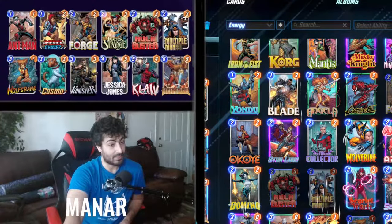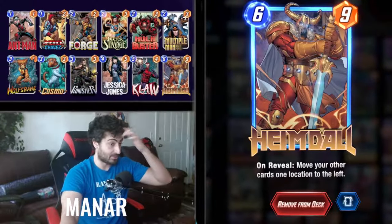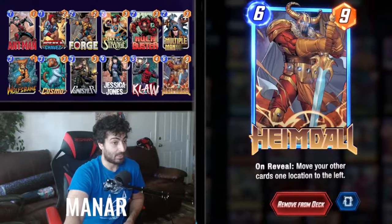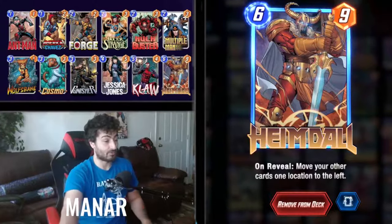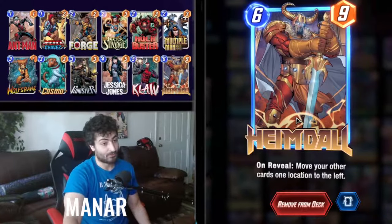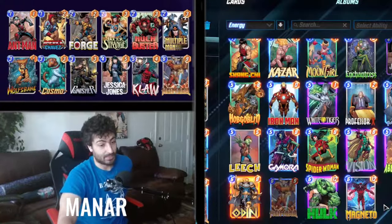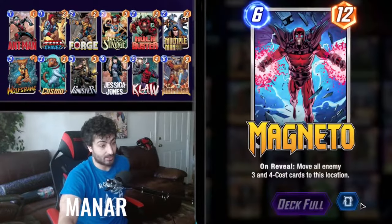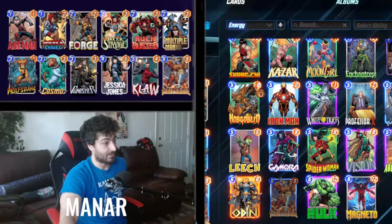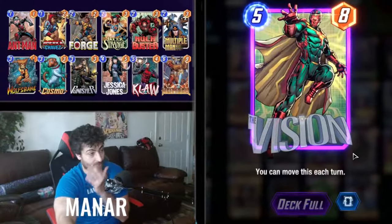Cosmo is there to counter On-Reveal decks, which are a strong counter to this deck. White Tiger activating twice is huge, and Iron Heart is a real threat, so Cosmo slows that down. Heimdall can fix your lanes and change the whole game for the opponent. This deck struggles against other movement decks, so you might want to switch Heimdall to Magneto later on.